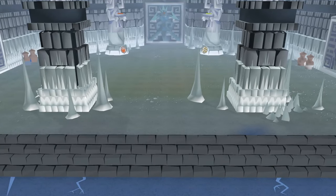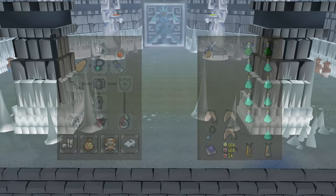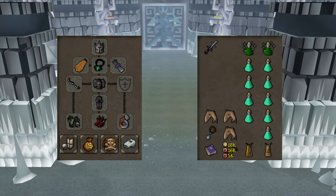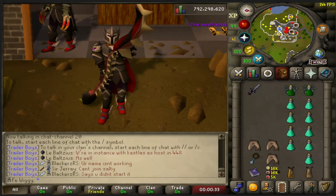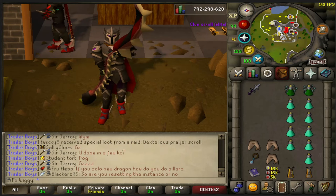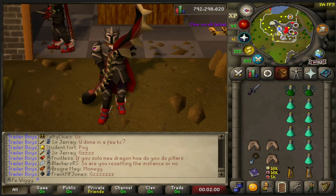I changed the inventory slightly during the video. Once you get into the rhythm you don't really need any food, only prayer - but mistakes can happen, which is why I brought 3 sharks and an ancient godsword as a spec weapon. If you are not going to bring the Arceus spellbook, I do recommend bringing high alch because the boss is going to drop a lot of rune items. There are certain items I didn't pick up, such as water talismans, but I will show you every single item in this nice little picture.